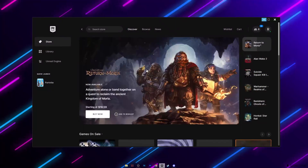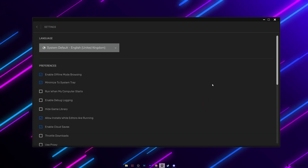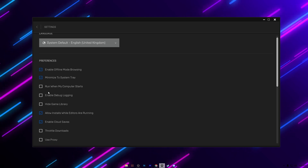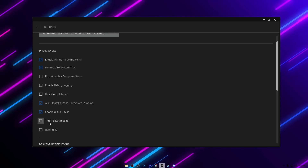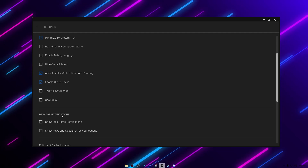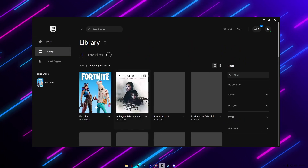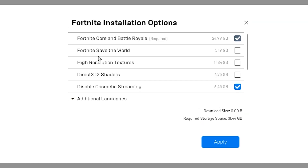Now we are going to configure some settings in the Epic Games Launcher. Open the launcher, go to your profile, and open Settings. Uncheck 'Run When My Computer Starts', uncheck 'Enable Debug Logging', uncheck 'Throttle Downloads', and uncheck 'Desktop Notifications'. Then go back to the Library, find Fortnite, click the three dots, and go to Options. If you are not playing Save the World, uncheck that box — this will also save about 5GB of disk space.